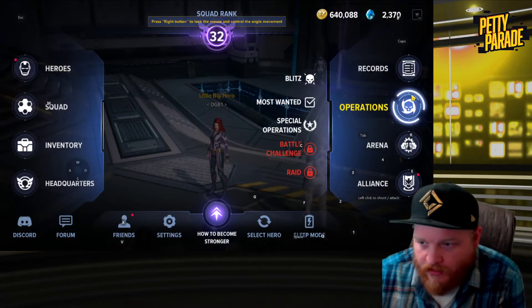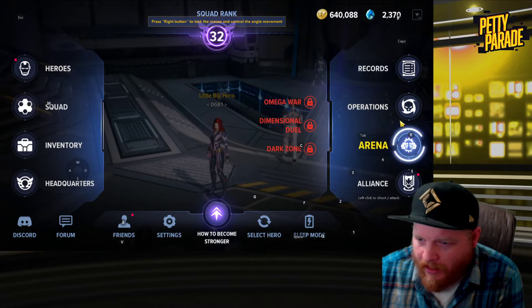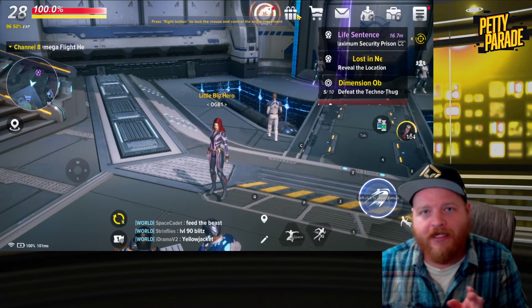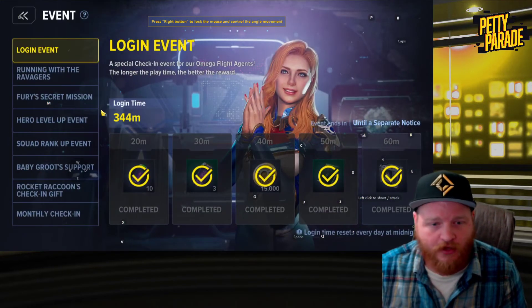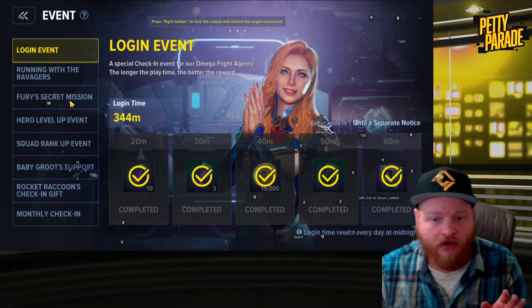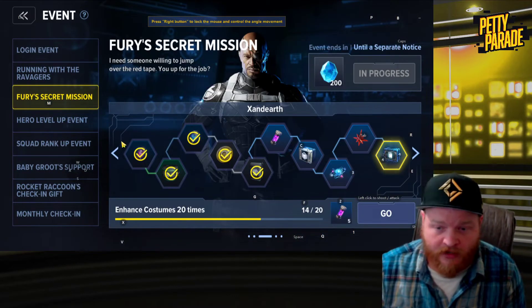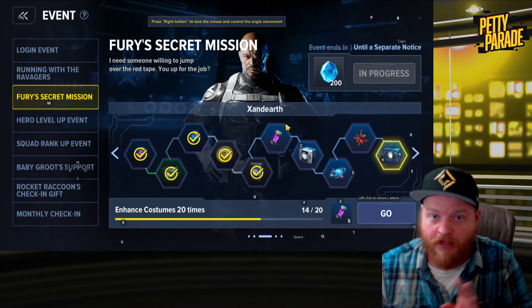Outside of operations, you can get some squad experience from arena, but it's not a super large amount. There are also great missions in here like the Fury missions, but none of those will actually give you squad power, so I'm not saying ignore them — just know they won't help the squad power bar directly.